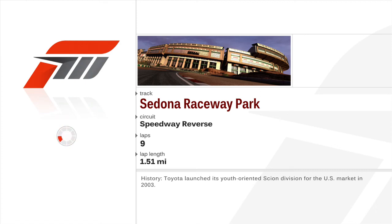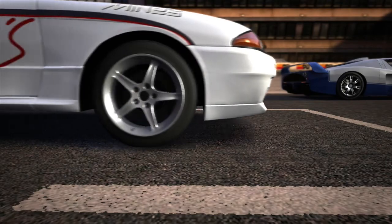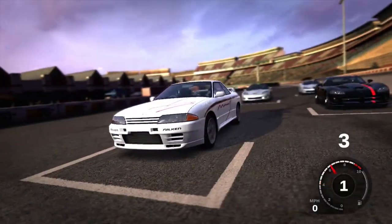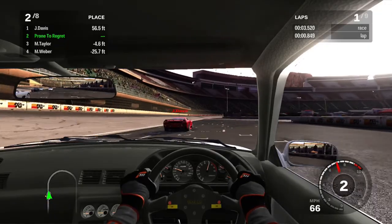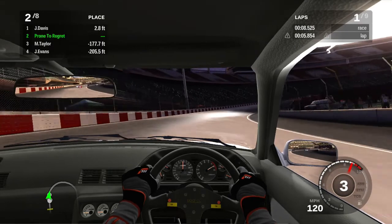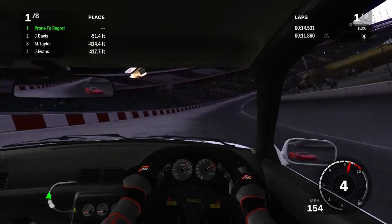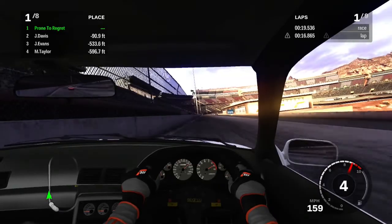Toyota launched its youth-oriented Scion division in 2003. Remember Scion? I remember the XD and that's it. Was it Scion with those annoying hamsters, or was it Kia? That was Kia. Then fuck Scion. The only other car I remember from Scion was the TC, because that was in every video game for a while. The sports coupe was actually a Toyota Avensis but it was a youth car in America, because Americans could be tricked into a lot of things.